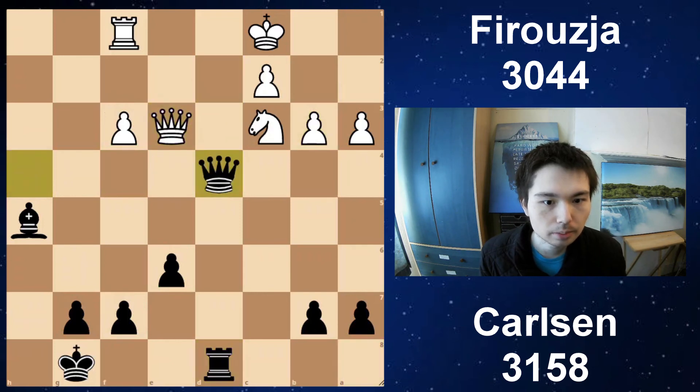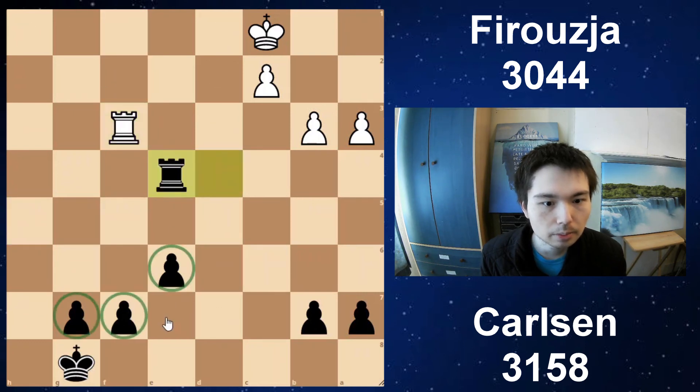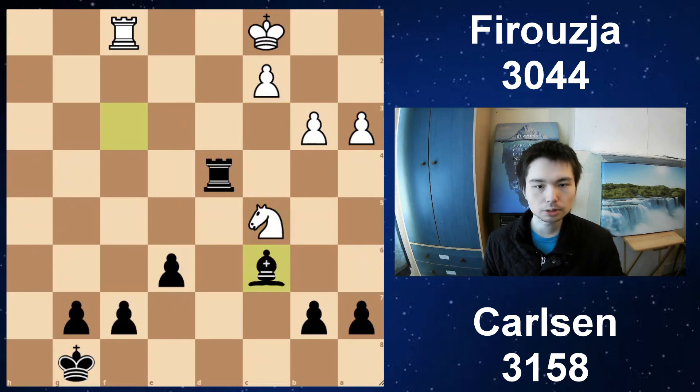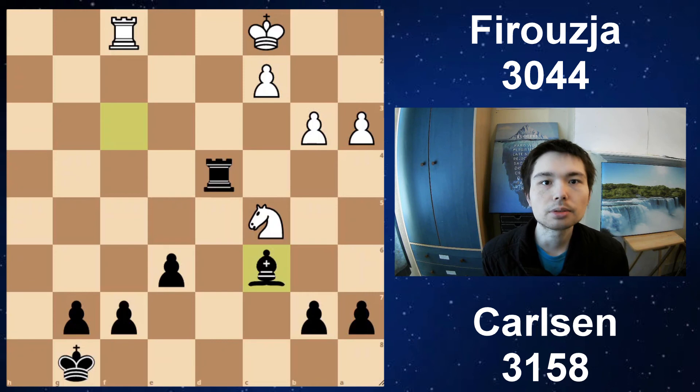B3, rook d8, queen d4 — cool move, you're winning, get the queens off, no pressure from white. Take take. Knight e4, bishop takes f3 — another cool tactic. Pawn defends knight, but you can just remove the defender. Take, take. Three against nothing. So after knight c5, bishop c6 — Farrugia resigned. Carlsen just made it look so easy.